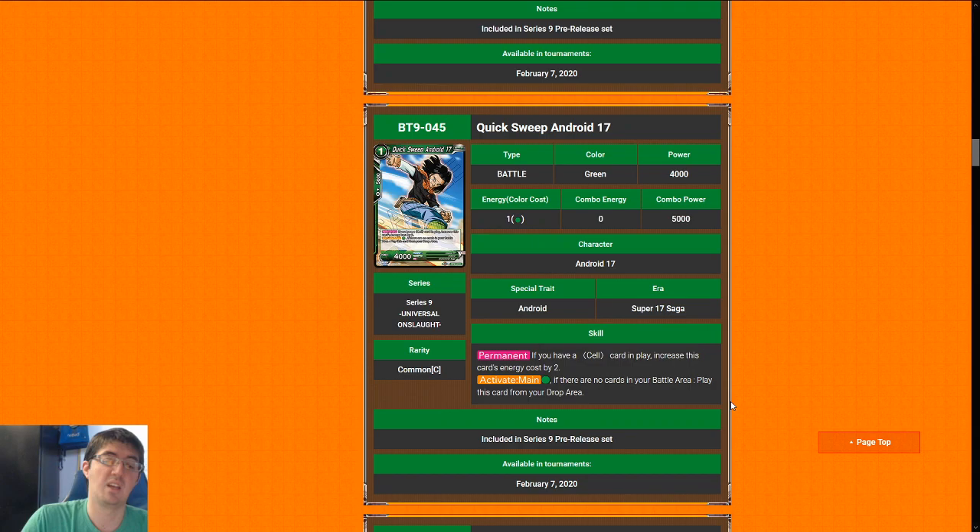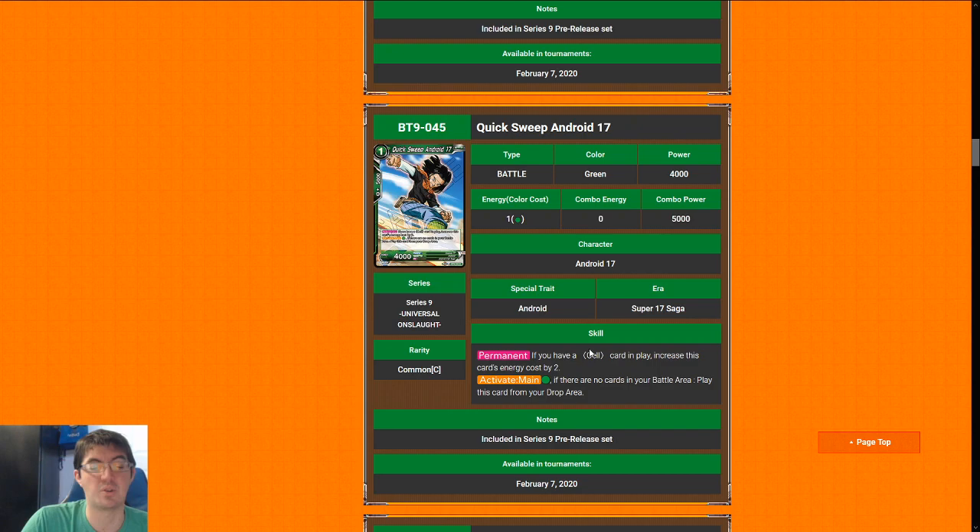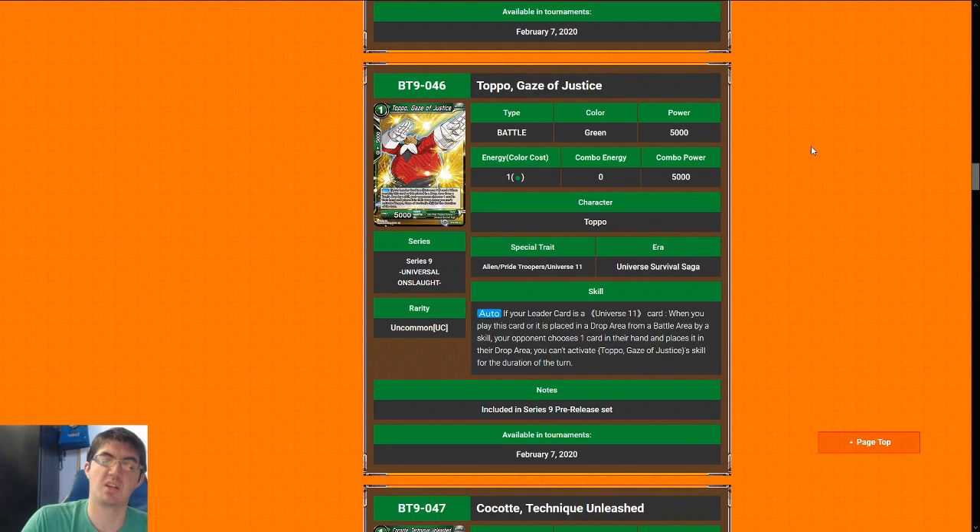Quick Sweep Android 17 is the previously mentioned bad Android 17 — I'm going to give him a three. He doesn't really do anything. Even if you consider the Activate Main where you could get this guy back, you're paying one cost for a 4k with 5k combo power, which is super not good. You have to have nothing in play, so this is really a desperation move. Jiren does the successor thing so much better, so just play Jiren if you open him.